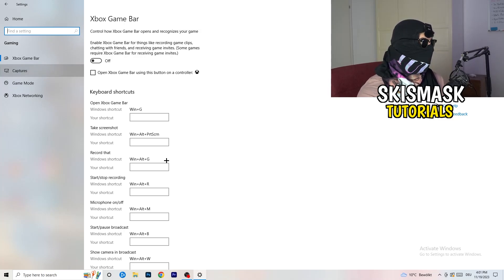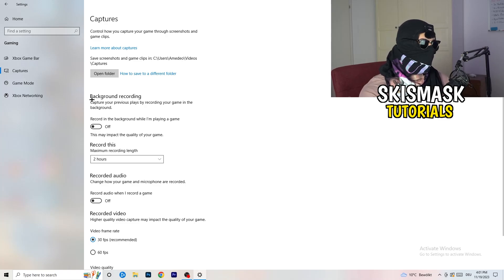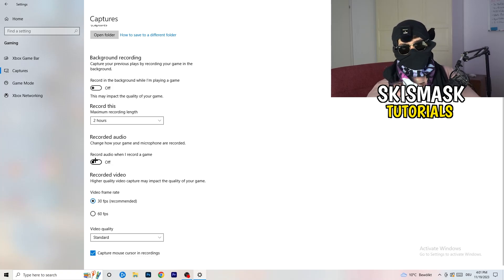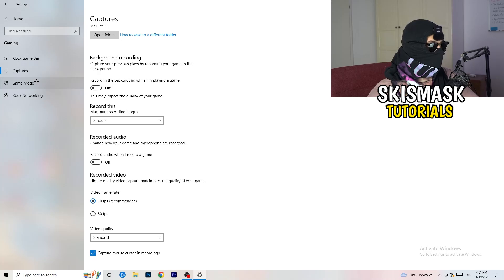Next, go to Captures on the left-hand side. Go to Background Recording and turn off 'Record in the background while I'm playing a game.' If you want to record, use something like OBS — Open Broadcaster Studio — which is made for recording games and your screen. You don't want something running in the background recording you. Also turn off audio recording in the background.